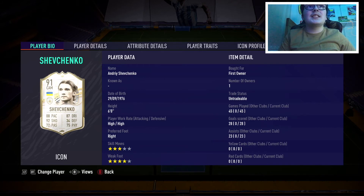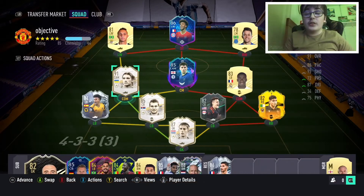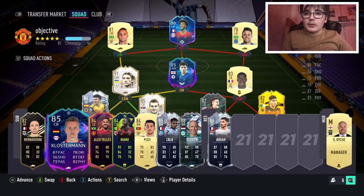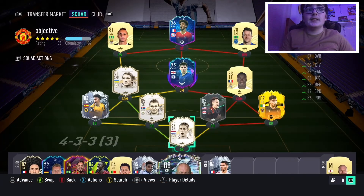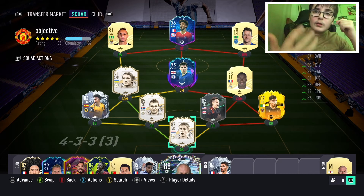Out of the two ultimate packs, I packed this Shevchenko, which is ridiculous. I also got Joe Gomez but I put him into my SBC — I don't really like him for this. Aaron Robin — he is a beauty, by the way: 16 games played, 15 scored and 6 assists. Very good, considering he has 2-star weak foot. I should have done a review on him, to be honest.